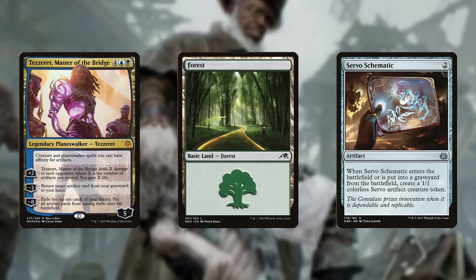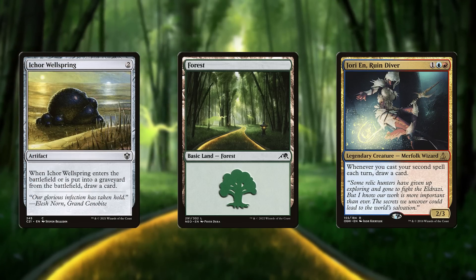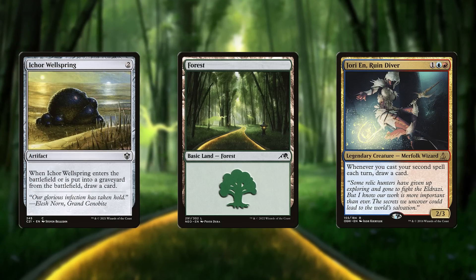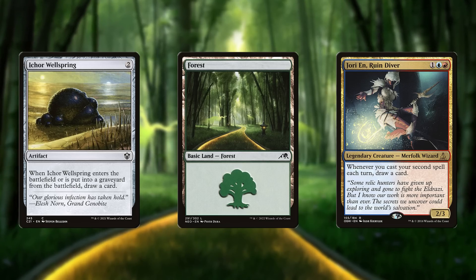They might not be the most exciting cards in the world, but they're workhorses — they're the things that actually grease the wheels. They're fodder, they're filler, they're underwhelming. But that also means they're some of the most overwhelmingly important cards in your deck.